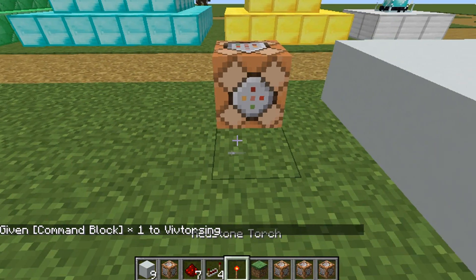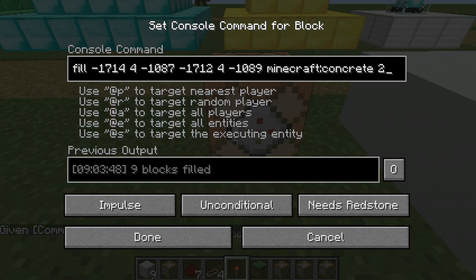In the command block, what you want to put is a fill command with the bottom left corner coordinate and the top right coordinate, and then Minecraft concrete.